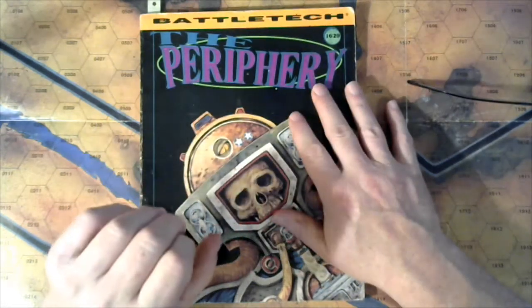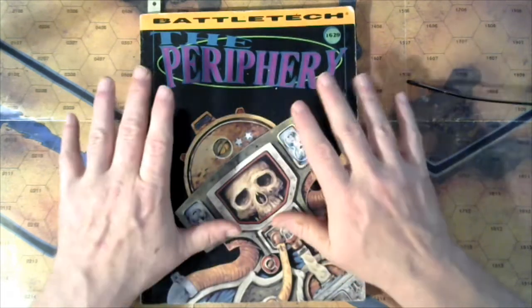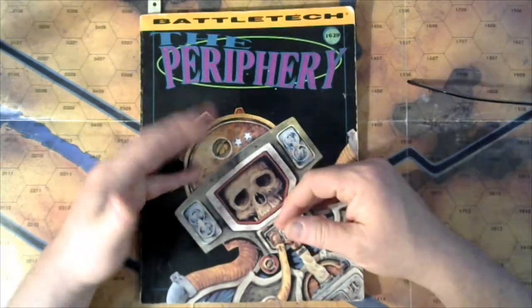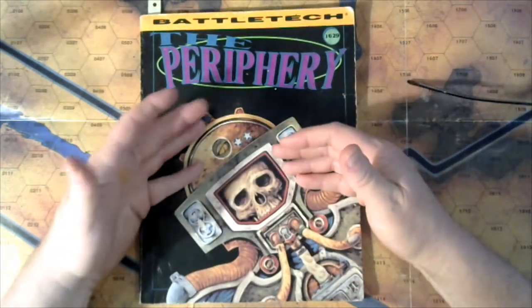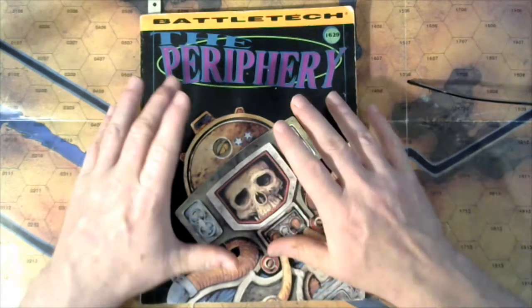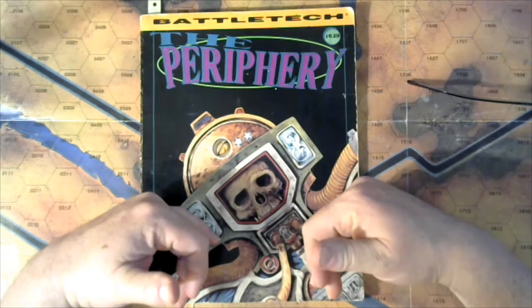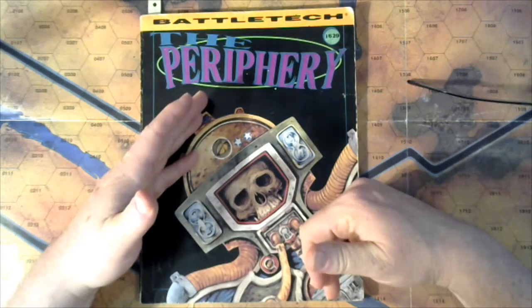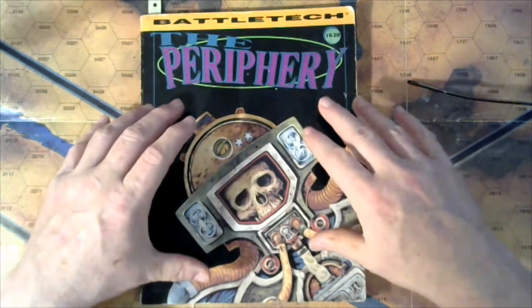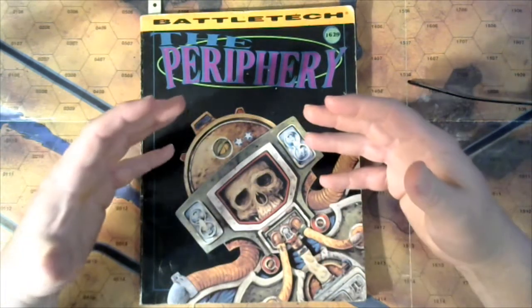The Taurian Concordat military can repel or defend against a concentrated attack — from House Marik or House Liao, perhaps — for a limited duration, long enough to give the other houses an opportunity to attack the house that's attacking the Taurians. Not because of some alliance, but just because they perceive weakness. Even as vast as House Davion is, each house has its own strengths and weaknesses.